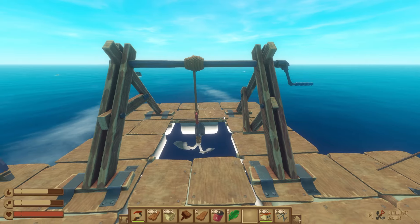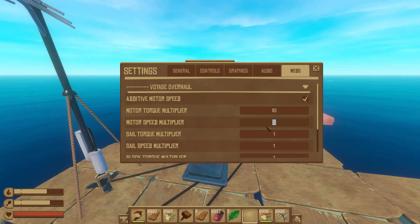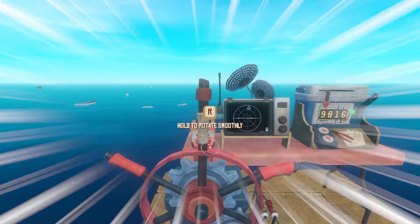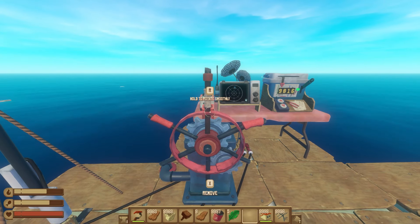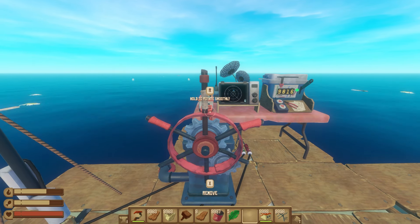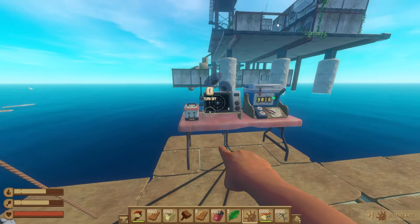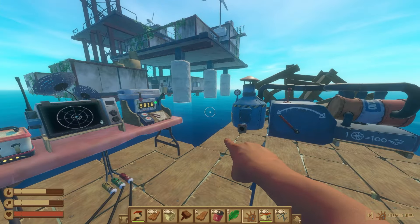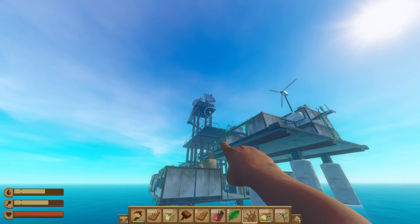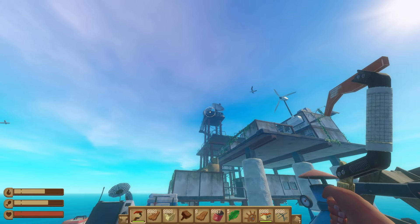One thing before we get there — gonna need something that's able to stop us. There's still 900 meters. Luckily we can make ourselves as fast as we want, so let's double our speed. We're going to get there a little bit faster. We're going to shut the engines off pretty quick, let us drift, and drop the anchor. That worked, actually not bad.